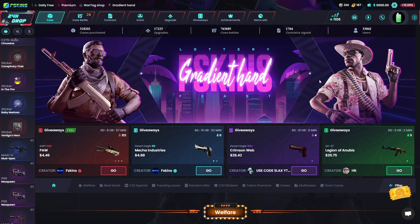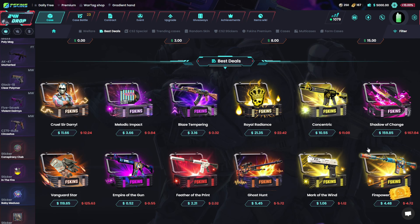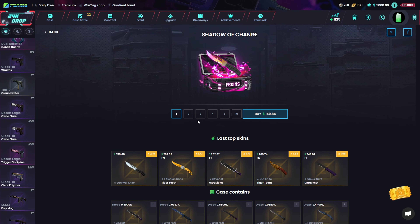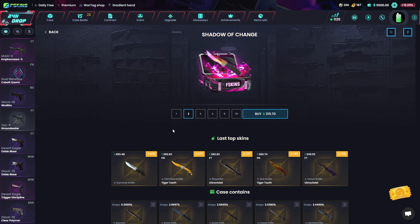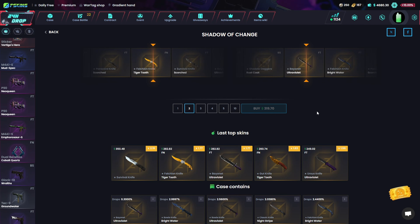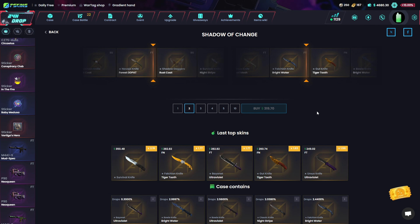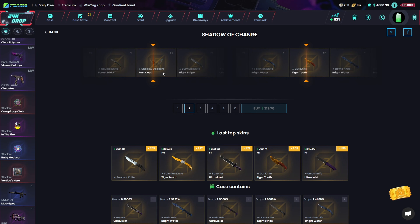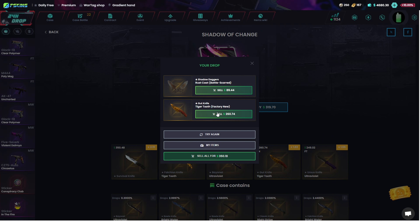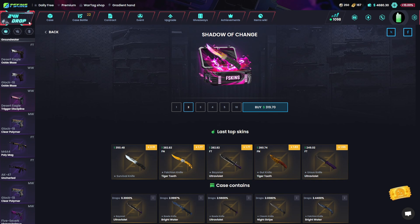Let's start with some nice cases. We opened this one previously, so let's go with two of those for $300. Okay, got a knife — shadow daggers, factory new. Could be good. That's kind of a profit, a little bit. I'm happy with that.